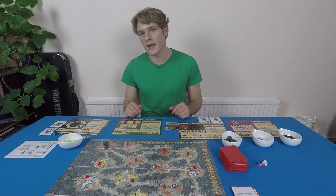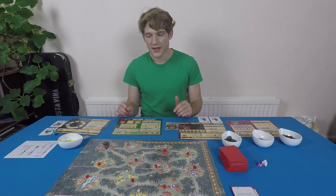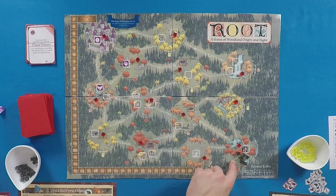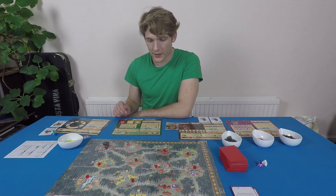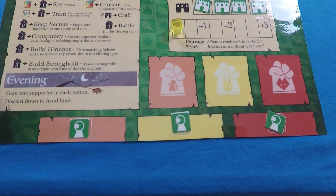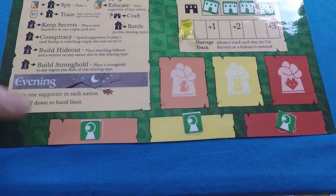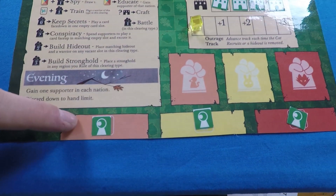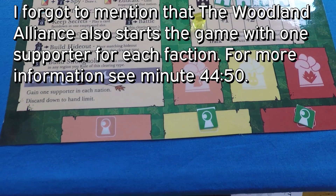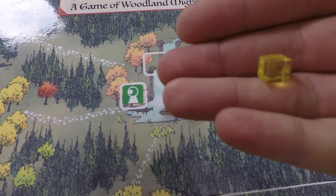Then it's the Woodland Alliance, who takes one of their secret hideouts and places it in any legal clearing — basically anything except the keep, the fox clearing, and the Eerie homeland. They can play it in any open slot, including red slots only if the Vagabond is not playing. You must put down the secret hideout of the correct nation corresponding to the clearing — mouse, bunny, or fox. So I'll take the mouse secret hideout and put it in a mouse clearing. The Woodland Alliance also starts with a warrior at the hideout.